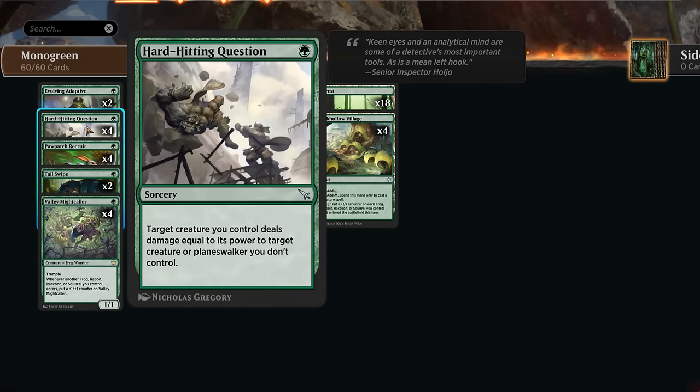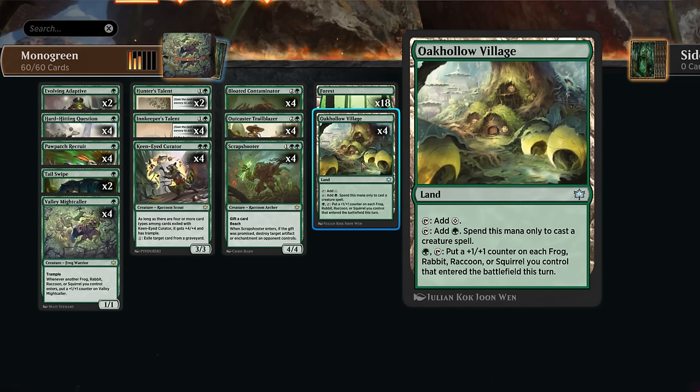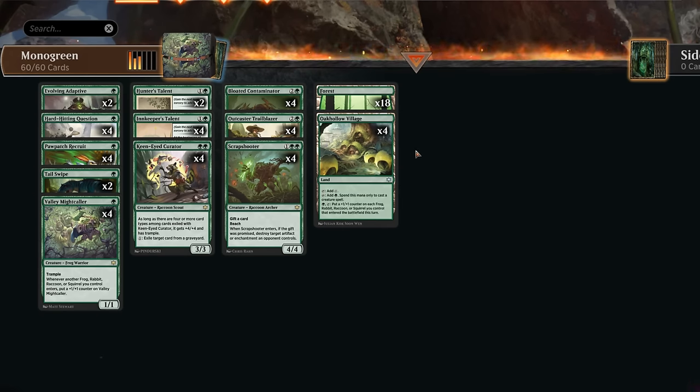Our final removal spells include a full set of Hard-Hitting Question — sorcery speed, but it deals damage to an opposing creature equal to the power of the creature we target. Tail Swipe can be an instant-speed removal spell, more useful against mono-red aggro if we have a large enough creature to fight with, though we don't get the +1/+1 bonus which only applies during our turn. Our mana base includes four copies of Oak Hollow Village as another mana sink that can grow our raccoons, frogs, or rabbits when they enter the battlefield.